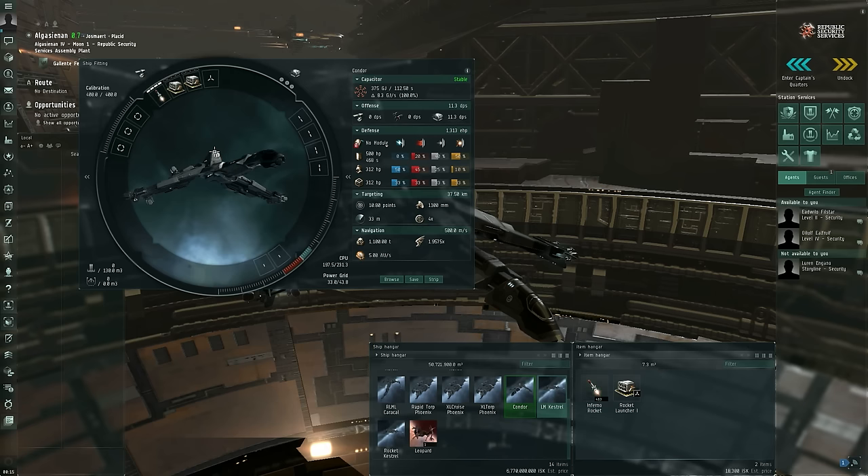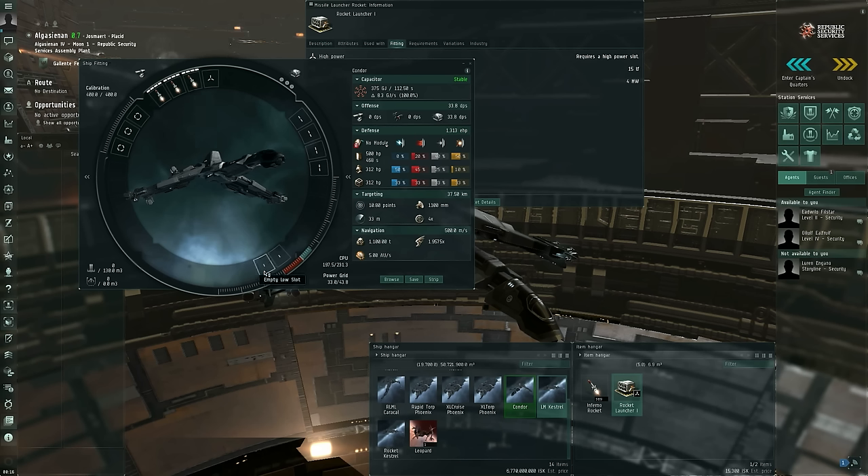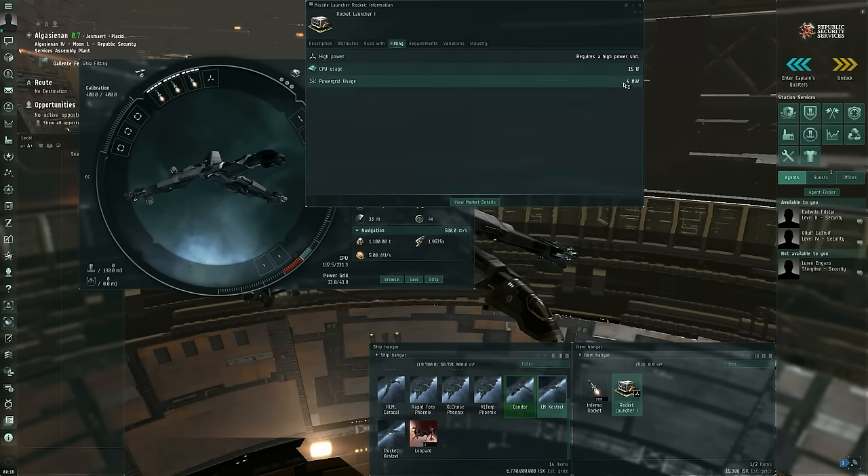Then you need to fit missiles into the missile launcher. There are some attributes of the launchers and missiles themselves that you need to be concerned with. For the launcher itself, it requires a certain amount of fitting space — besides needing a high power slot and a launcher hard point, it also needs some amount of CPU and power grid. Almost all modules require some amount of CPU and power grid. Your basic Tech One rocket launcher needs 15 teraflops of CPU and 4 megawatts of power grid, reduced by skills such as Weapon Upgrades to reduce CPU usage and Advanced Weapon Upgrades to reduce power grid usage.